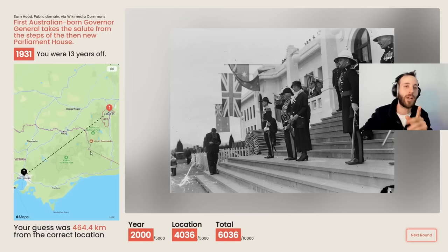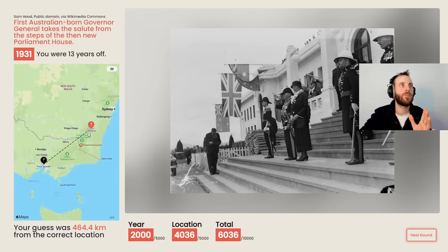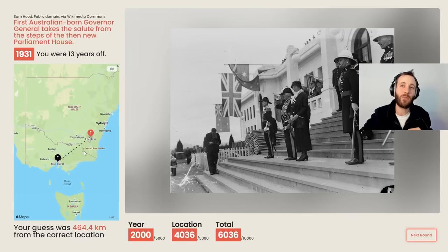The score is not great - it's Canberra, which makes all the sense in the world because that is the capital. I thought maybe Canberra wasn't yet the capital and that Melbourne was. 464 kilometers away, 13 years off - that's pretty bad. That is the first Australian-born Governor General taking the salute from the steps of the then-new Parliament House. Next round - that's put a dent in the score.